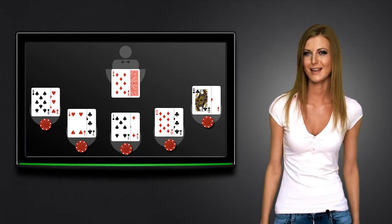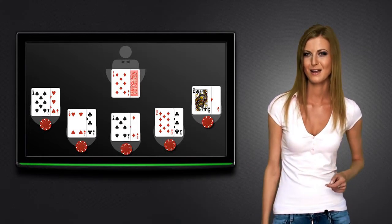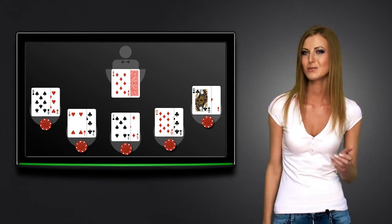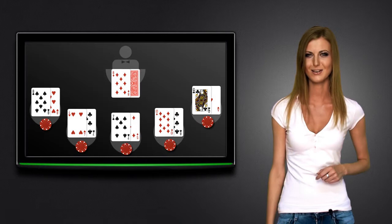Note that all the players' cards are dealt face-up, while the dealer's cards are dealt one face-up and another face-down, which will be revealed when it's the dealer's turn to play.